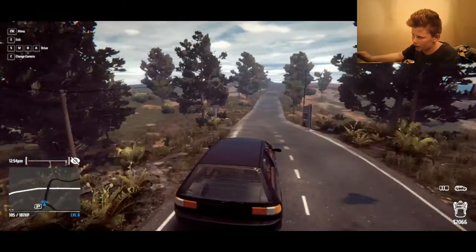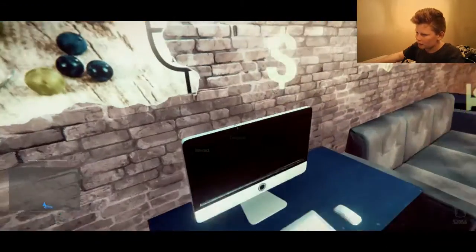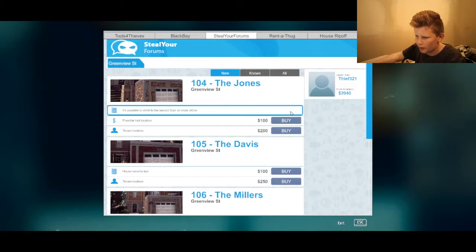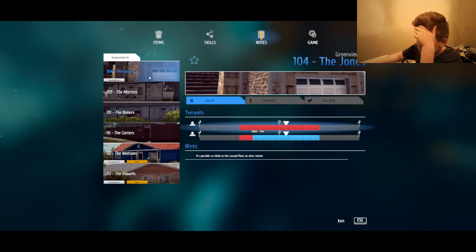Now that we've checked it out I'm gonna go home and buy some tips online — there are stalkers everywhere in the evening. When I go home I can go on my computer and research stalking tips. Steal forums — 104 the Jones house, security tips. It's possible to climb the second floor on vines. Possible loot location. Tenant routines — there is only one person home between 6 AM and 7 PM. I've never done something with someone home. Loot location — there's a pricey guitar in the garage.